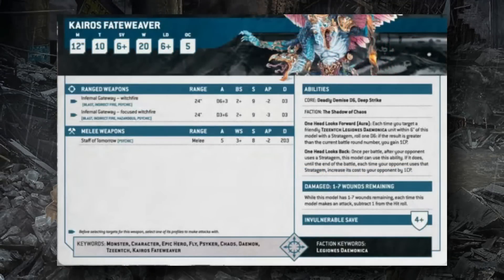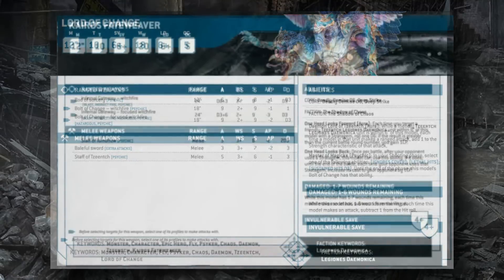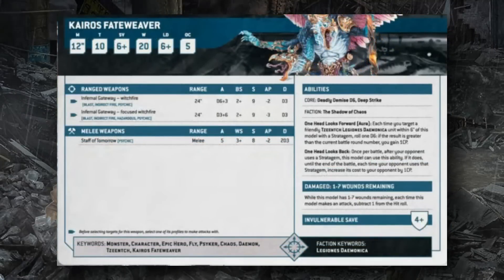Kairos Fateweaver is a powerful psychic unit similar to the Lord of Change but with army support effects. His Infernal Gateway is a blast indirect fire psychic power firing D6+3 shots normally, or D3+6 focused (but Hazardous). Normal profile hits on 2s at S9 AP2; focused version is AP3. All shots deal D3 damage. In melee he swings 5 times with the Staff of Tomorrow, hitting on 3s at S8 AP2 for 2D3 damage.